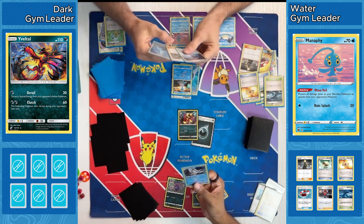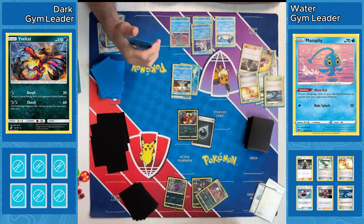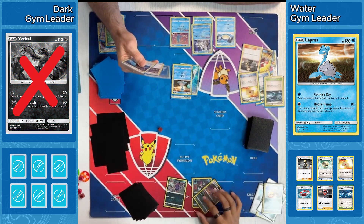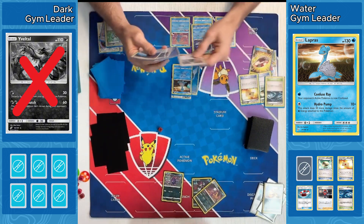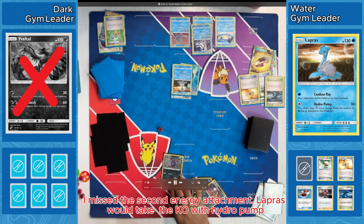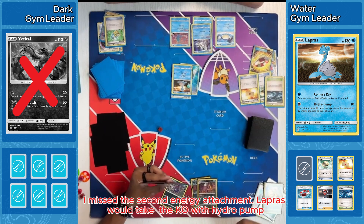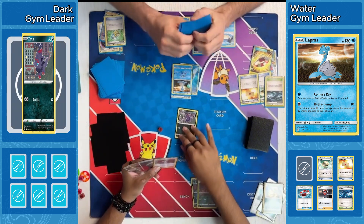Manaphy goes down on the bench. I can't think of any Dark type decks that really do bench damage, so I'm not sure why our Water player played that — could just be forgetting something. Not sure what just KO'd that Yivetel — should have only been doing another 40 damage with Hydro Pump, and I don't believe the first attack would take a KO. I'll have to look that up because I don't actually remember what that does.